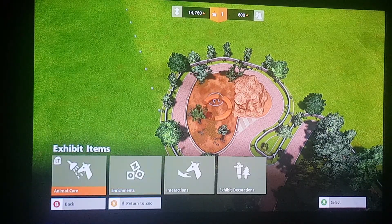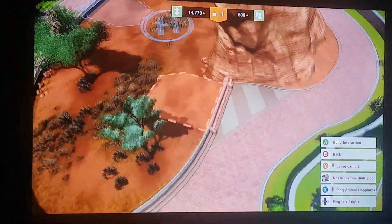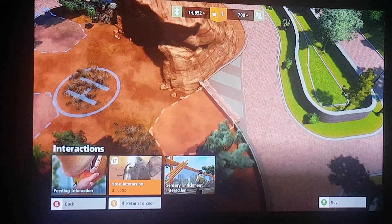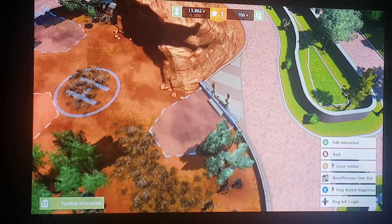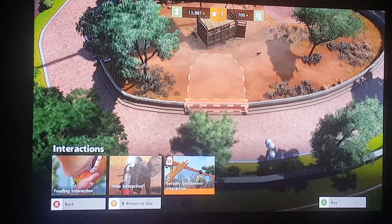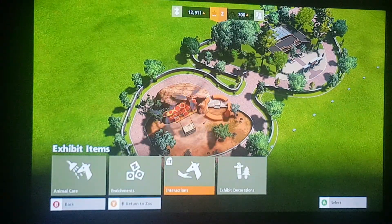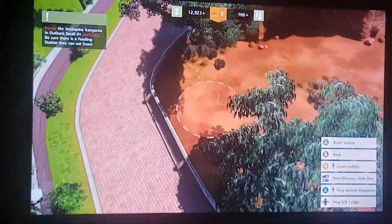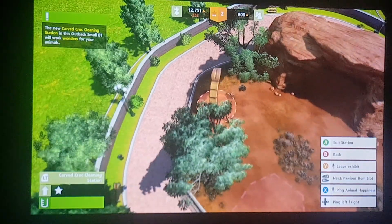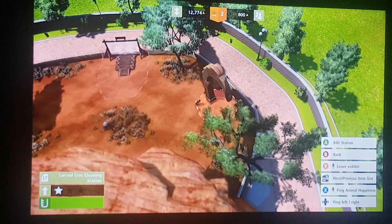Let's get the items ready. Animal care. We're going to do interactions first. Let's start with the feeding interactions, and then over here we can have a little view of them. That looks good. And now for the last thing — a shower. I did really get an automatic feeding.